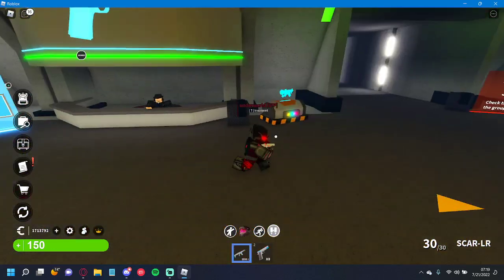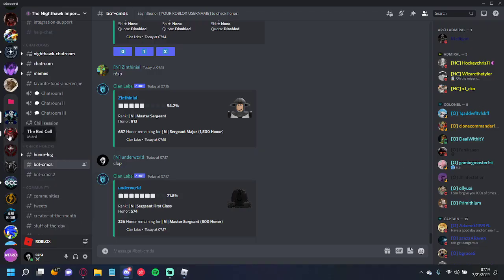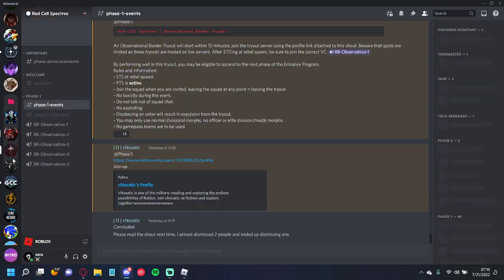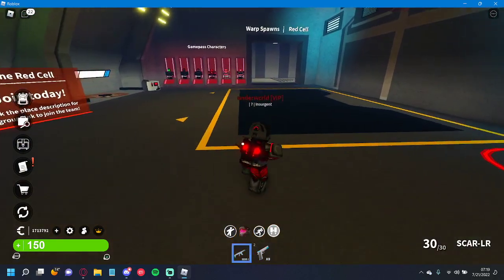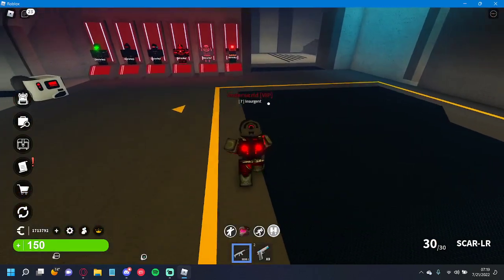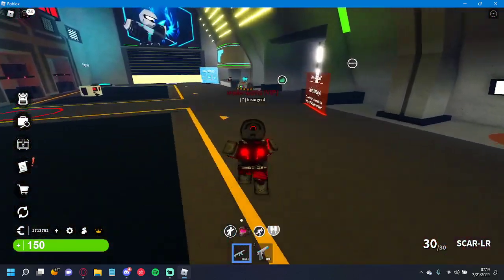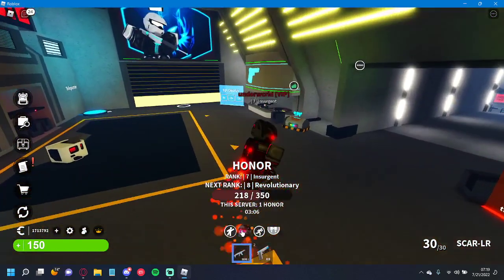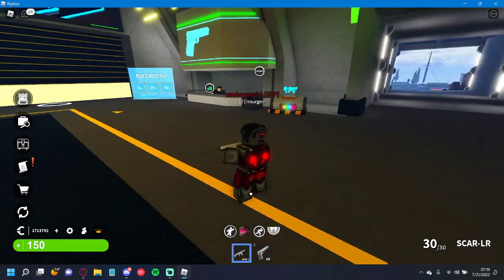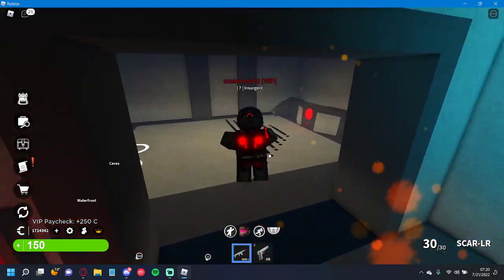There are three divisions in Red Cell. I'll start with Specters. To join you need to go through three phases. Phase one: attend a normal border raid. Red Cell uses the same honor system as TNI. Also, in phase one you need to attend a raid event and then pass a voice chat interview where you talk to officers.